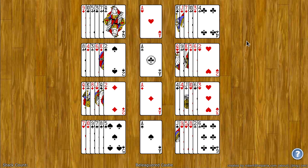The goal of Beleaguered Castle is to move all the cards to the middle four foundation spots. These spots are built up by rank and by suit from ace to king.